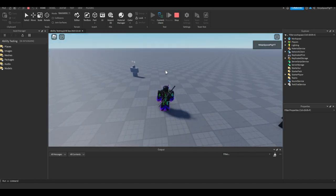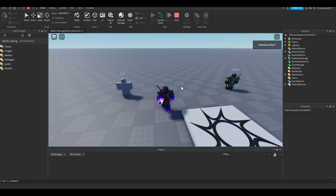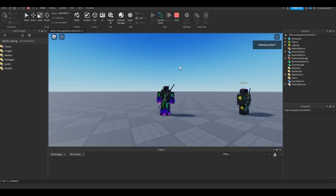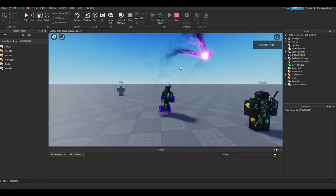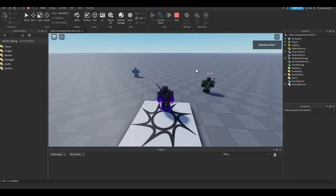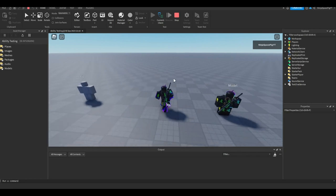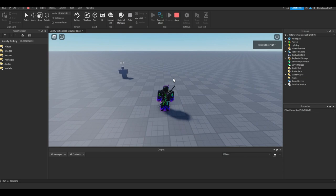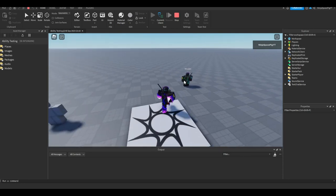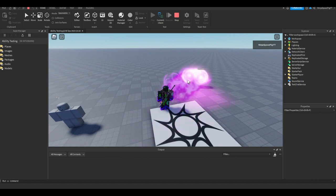Now imagine you're not pointing at a target — no base plate, no model, no humanoid, just air. I handled that too, and it'll go all the way to your max distance wherever your mouse is pointing. I couldn't find anything on the internet to help me do this, so I figured it out myself. I think I did a really good job simplifying it to exactly what I need.